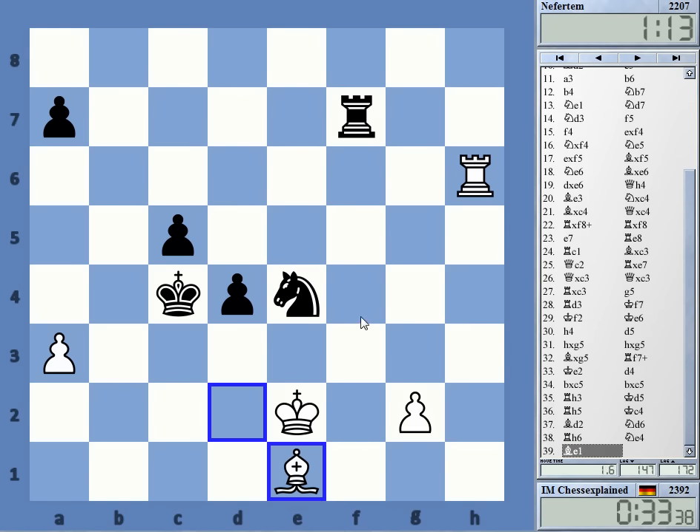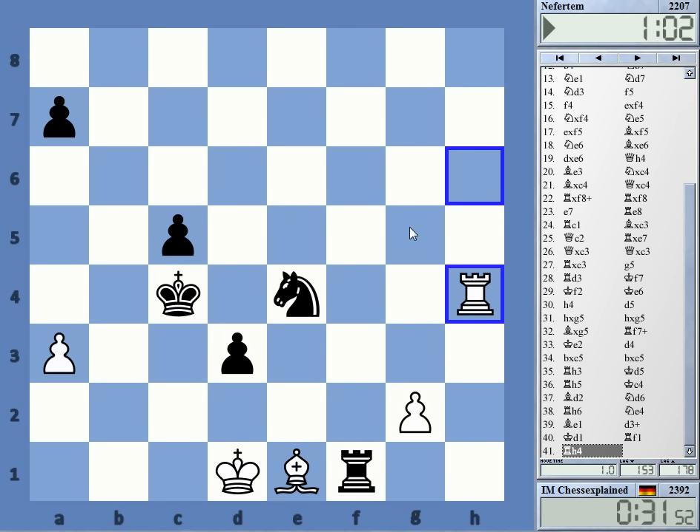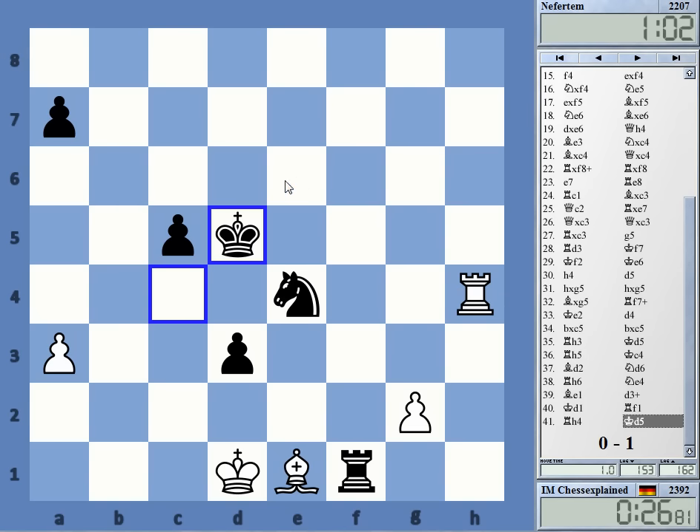Yeah, it doesn't really make any stupid mistakes in the endgame — it doesn't look like it. It's also very easy to play. White resigns.